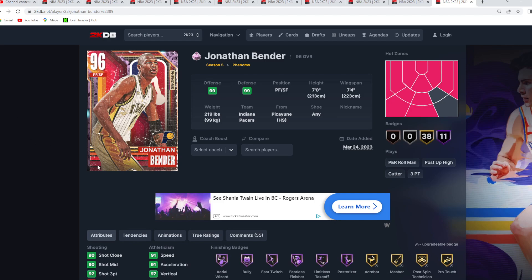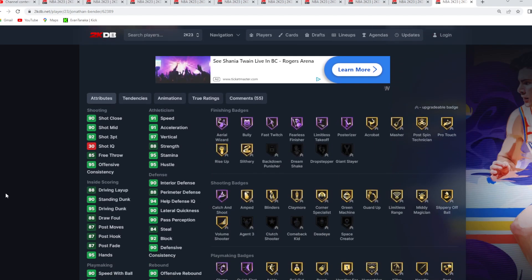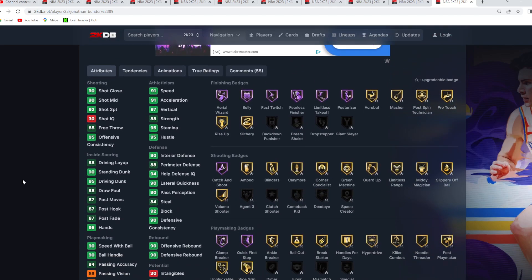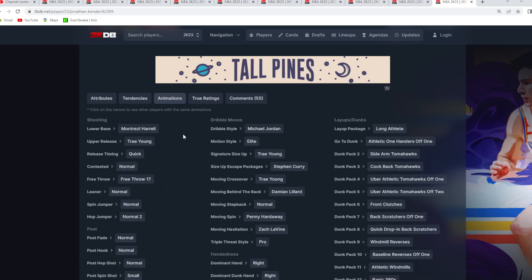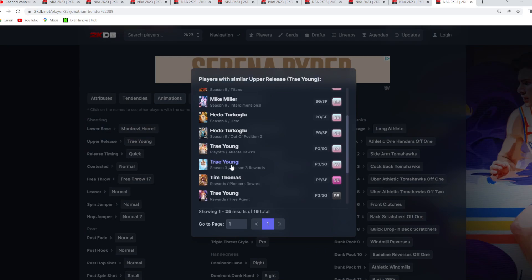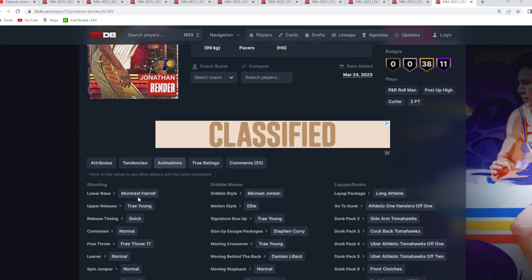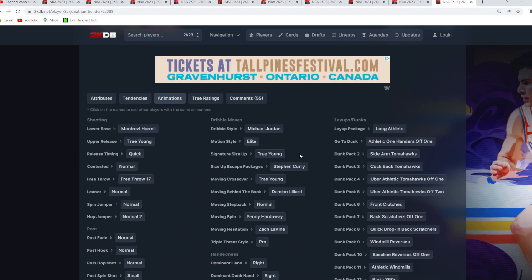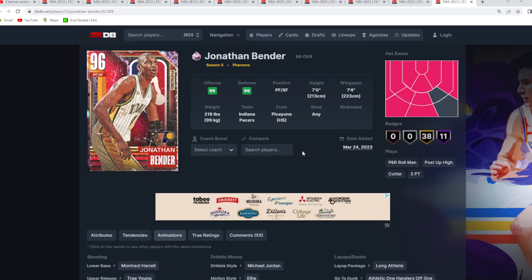Coming in at the number 10 spot is the Pink Diamond Jonathan Bender. The card only goes for about 9 to 10,000 MT and he's going to be such an overpowered small forward being 7 foot with a 7 foot 4 wingspan. He's got all around great stats and badges and his jump shot is super knockdown with the Montrose Herald base. The Trey Young upper is a great jump shot on quick timing, super easy to green with and very good in the catch and shoot. He's also got really good dribble sigs for a 7 foot small forward.